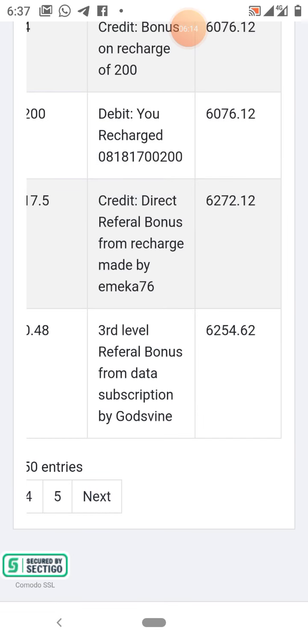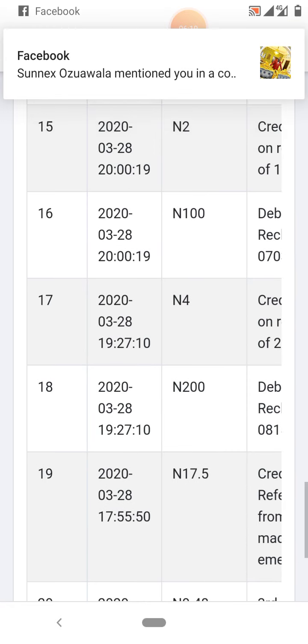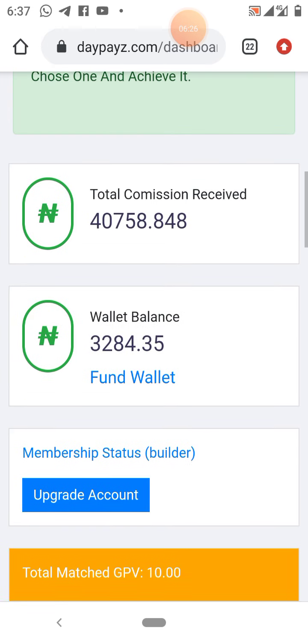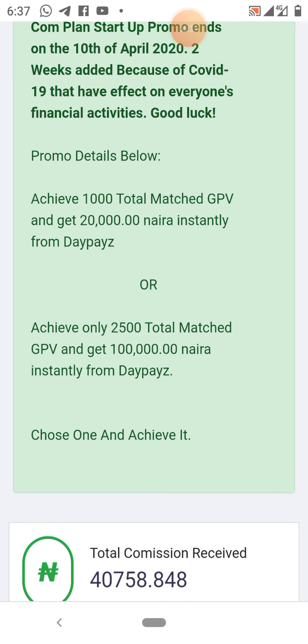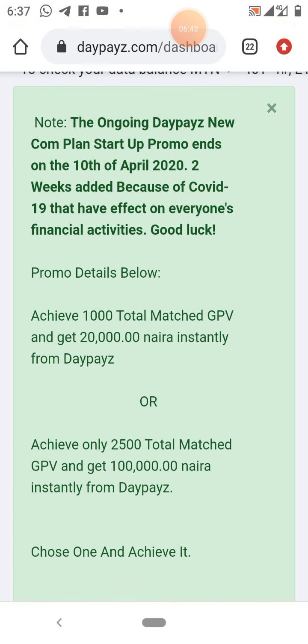For those of you that have joined and not taken action, please take action now. I remain your CJ Manuel. Don't forget to take advantage of this promo — 1,000 Group Point Value gives you 20,000 naira free, and 2,500 GPV gives you 100,000 naira as a bonus. This promo ends on the 10th of April 2020. Thank you very much, bye — I wish you the best.